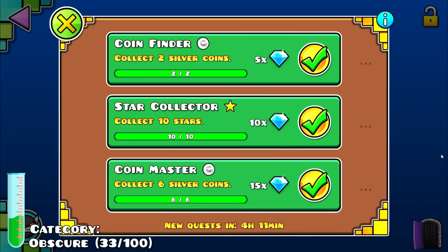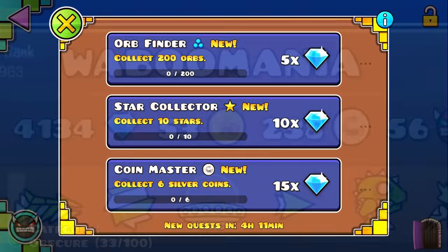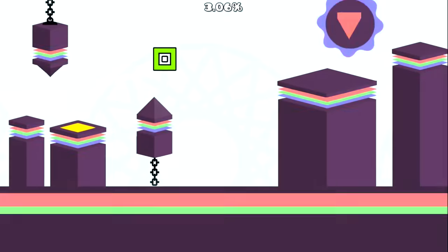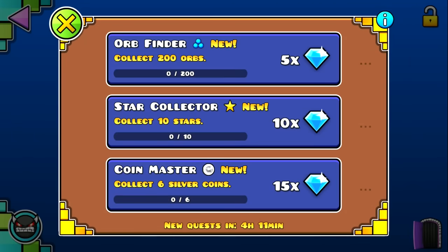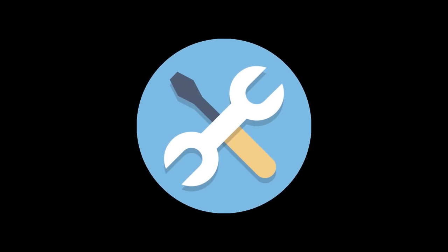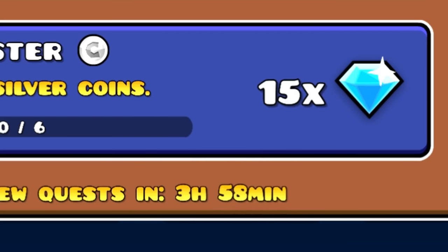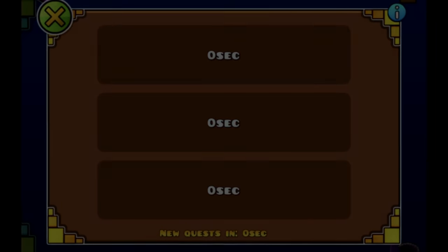Quests are one of the most generic things in Geometry Dash, only having a couple of different tasks that reward you the same thing. Since they are so useless, the next fact comes into play: you can make the quests stop forever without the use of bugs or any other resources. When the timer of the quest eventually reaches zero and you are watching the quest live, they won't refresh, and it is possible to never do any of those useless things again.